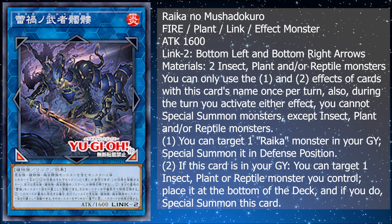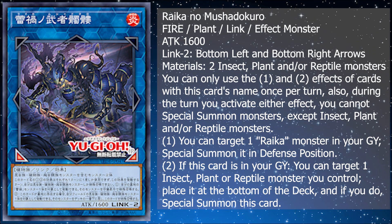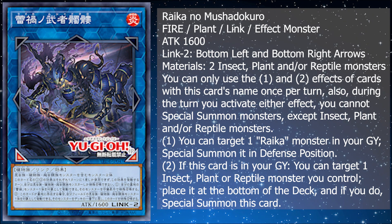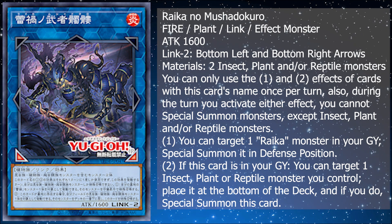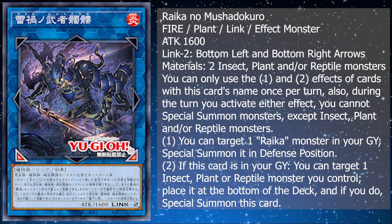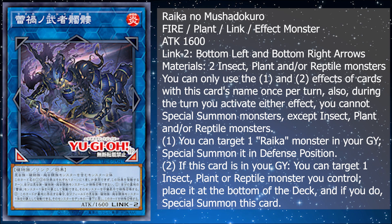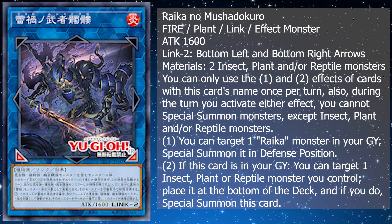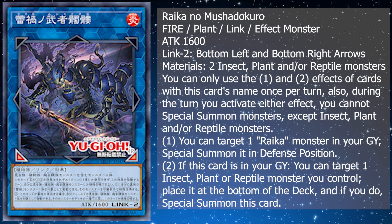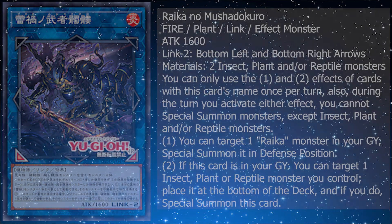They have learned from Sprite Elf. The second effect is if this card is in your graveyard, you can target one insect, plant, or reptile monster you control, place it on the bottom of the deck, and if you do, special summon this card. It's an amazing type of extension and it also gets around Bystial, which is a plus. Honestly this might be a 3 of in the extra deck, maybe a 2, but we shall see what people actually test with this whole archetype.